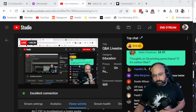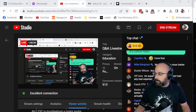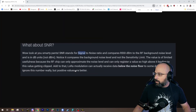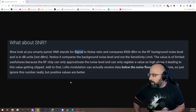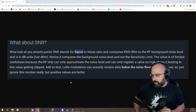For ExpressLRS, Captain Bryce — let's see what Bluntie has posted. SNR stands for signal-to-noise ratio. The value is of limited usefulness because the RF chip can only approximate the noise level and can only register a value so high above it, leading to this value getting clipped. Lower modulation can receive data below the noise floor, so just ignore this number really — but positive values are better.